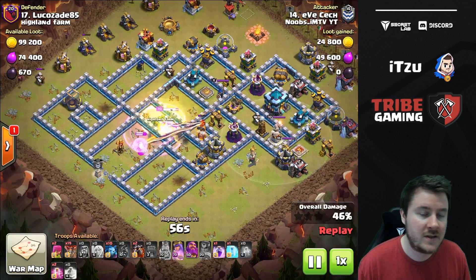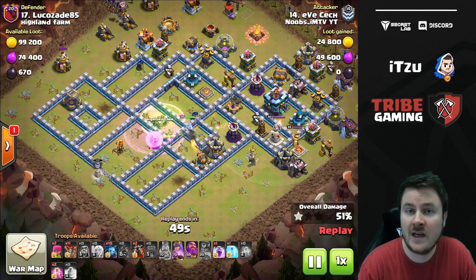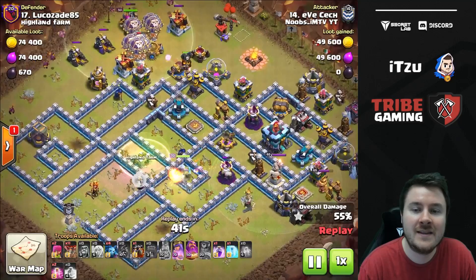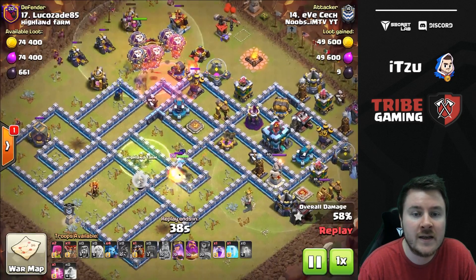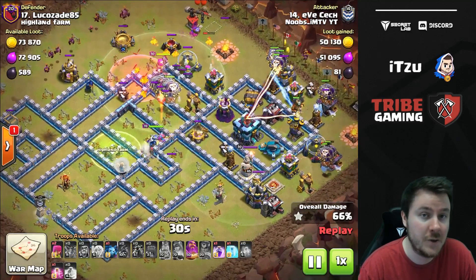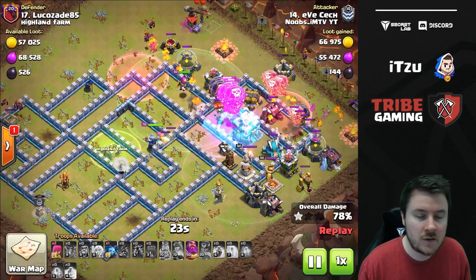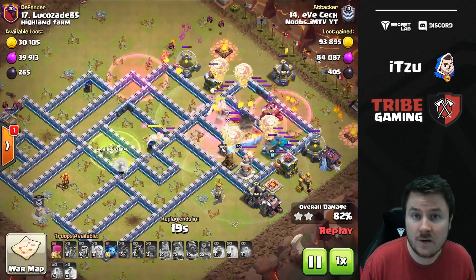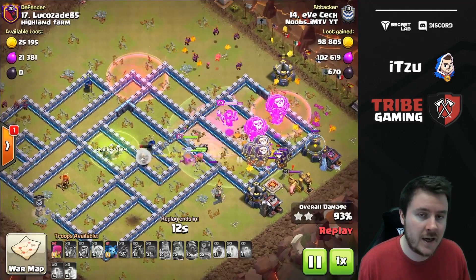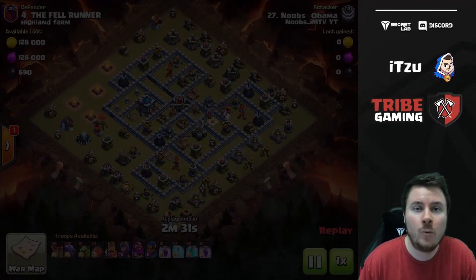After taking out three inferno towers, the eagle, and exposing two air defenses, this base is pretty easy for him — he already took out over 50% of the base. Now starting lalo, the tunnel activates, and he has a few haste spells left. The warden with the loons comes in, minions follow behind for cleanup, the second hound comes in, and this should be a pretty good triple. The first use of the Royal Champion: supporting the queen charge and taking out important buildings on the flank.